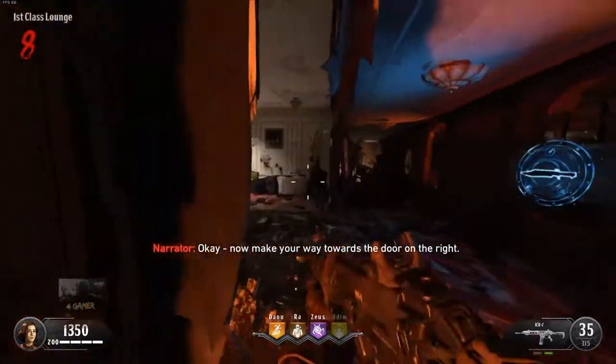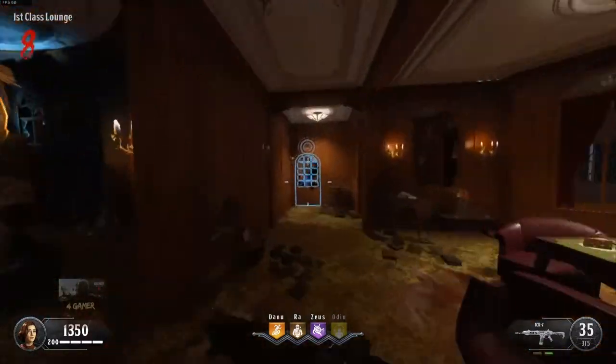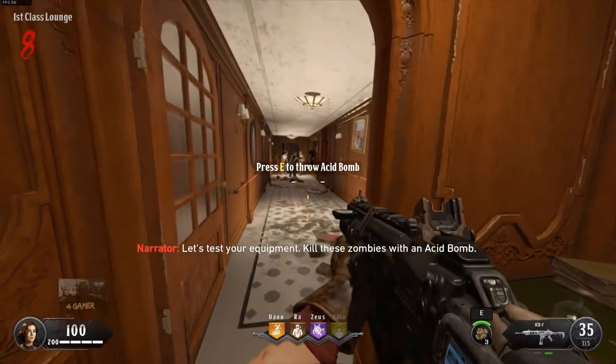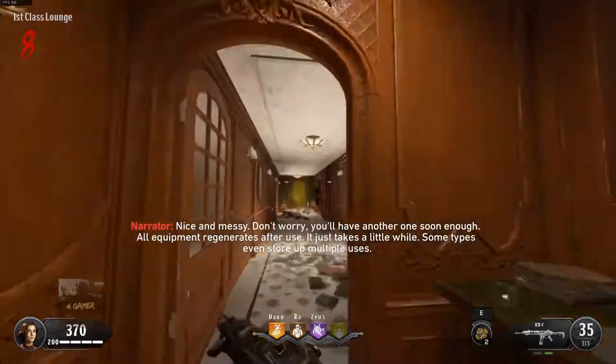Now make your way towards the door on the right. Let's test your equipment. Kill these Zombies with an acid bomb. Nice and messy.